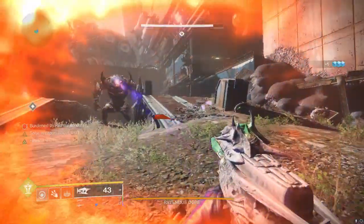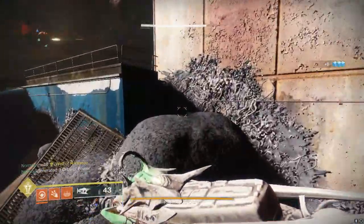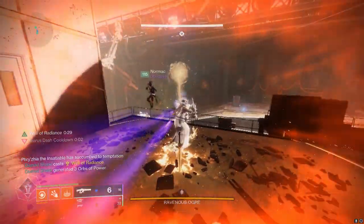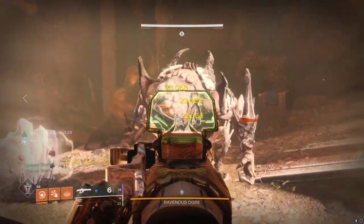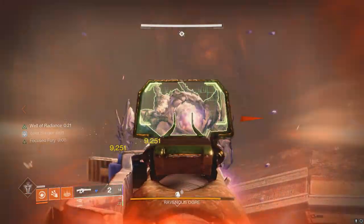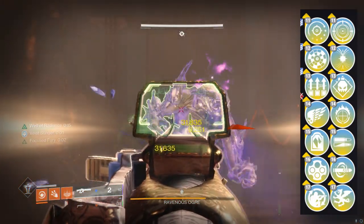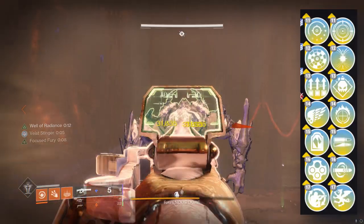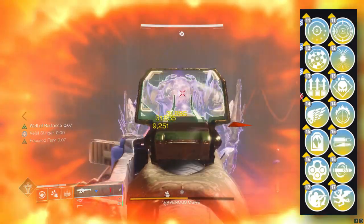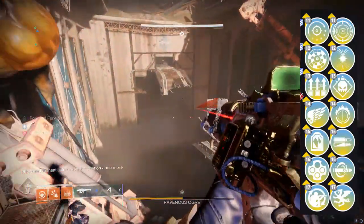Now real quick, we're gonna throw up the other list of perks you can choose from, even though we just crafted — reshaped — it. In column three we have the new perk Perfect Float, Rangefinder, Surplus, Killing Wind, Headstone, Outlaw, and Field Prep. Like I said earlier, I truly believe there's only one real correct perk: Field Prep. You get too many benefits from being crouched, plus bonus ammo — who doesn't like bonus ammo.